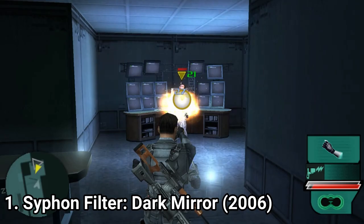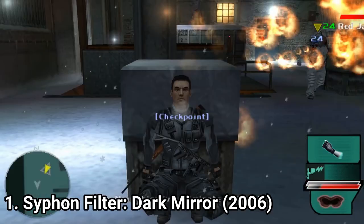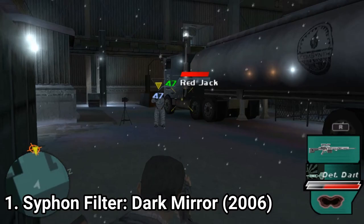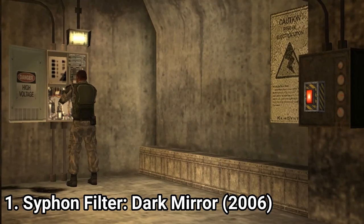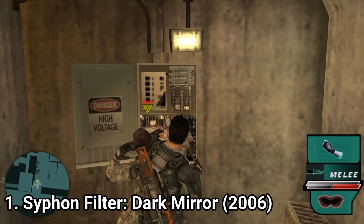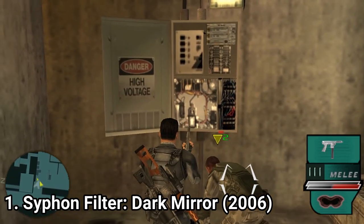The controls are nice and responsive. The checkpoint system is well done and also the game loads once at the start, then you can play the long missions without worrying about any other loading screens. Another reason the games are awesome is that even though they are linear, you can choose how to tackle your opponents. For example, this guard here — you can take him out by using a knife, by using the zapper, by knocking him down, or by pushing the button to electrocute him.